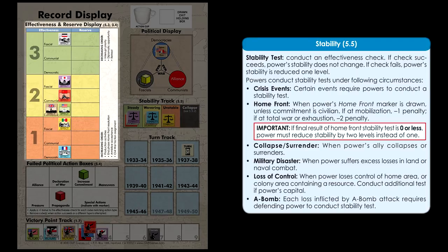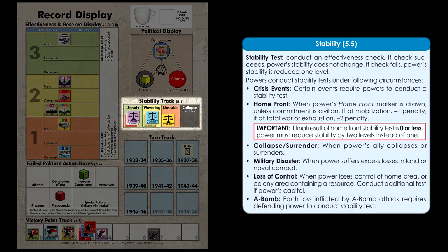Generally speaking, the home front stability test gets harder to pass as the war drags on and can result in dropping two levels of stability instead of one. Each power's current stability level is tracked on the record display. There are four levels. There is no mechanical impact of being at steady, wavering, or unstable. However, if a power ever falls into collapse, the results can be disastrous, up to and including a full surrender and elimination of the power from the game. A successful propaganda action will bring you back up one level towards steady.